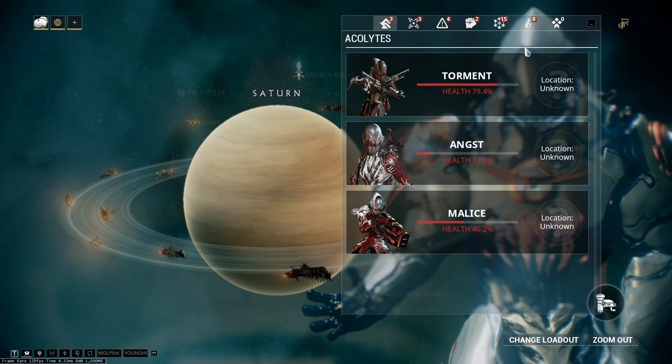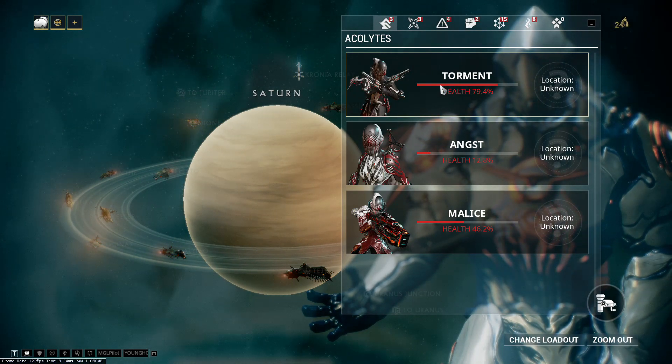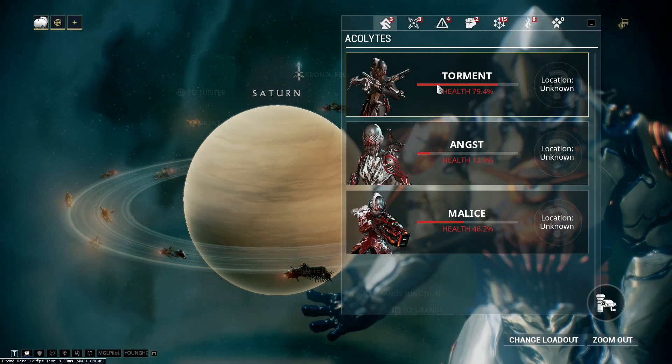Acolytes don't spawn randomly. You can see their location on the star map once they're discovered. Once discovered, you can go to that mission, find the room they're hiding in, and kill them to get Acolyte rewards.